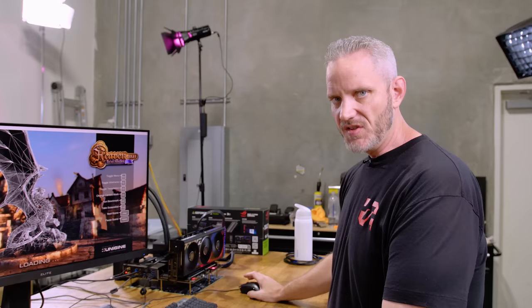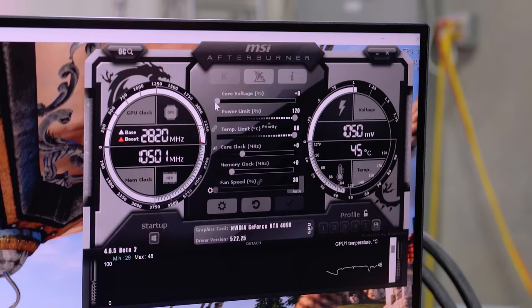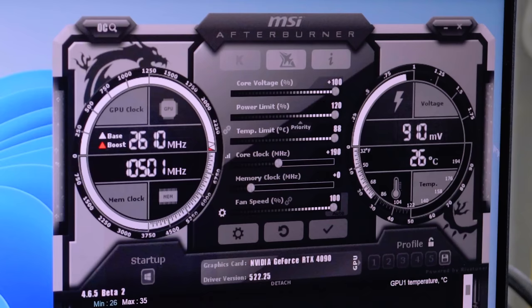Remember with the 30 series we talked about the fact that the voltage slider was a placebo. At 1050 millivolts that's like the FE voltage right there, but watch — if I max out the core voltage, we actually get 50 extra millivolts, and that matters for clock speed. We'll go 190 on the core and 1450 on the memory and see where our scores land.